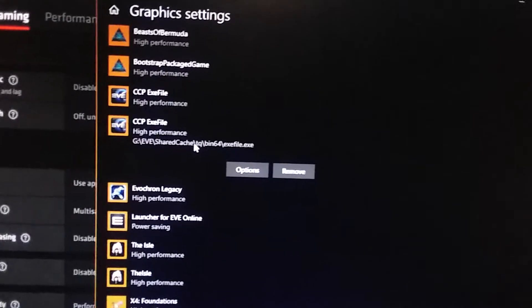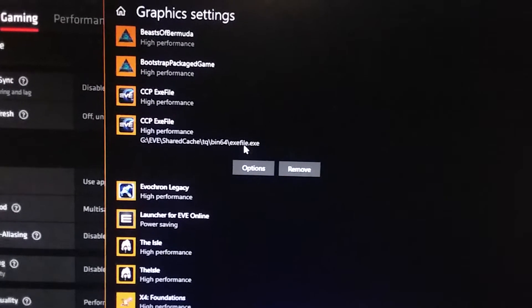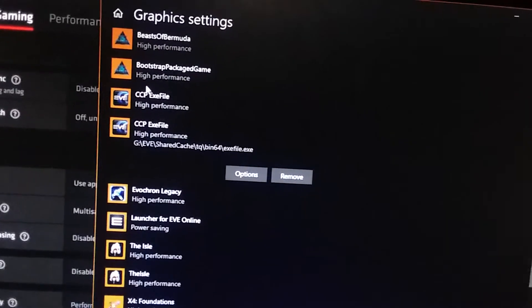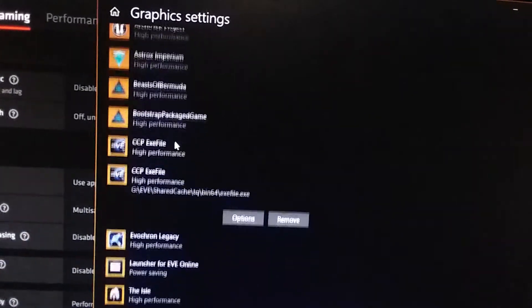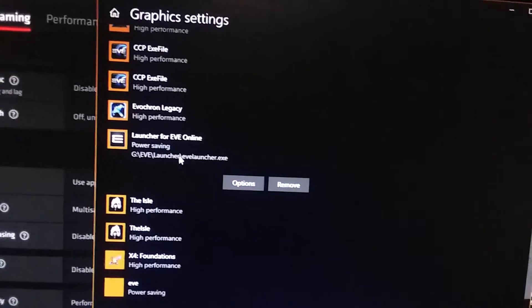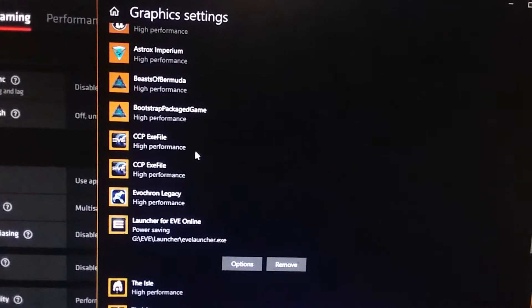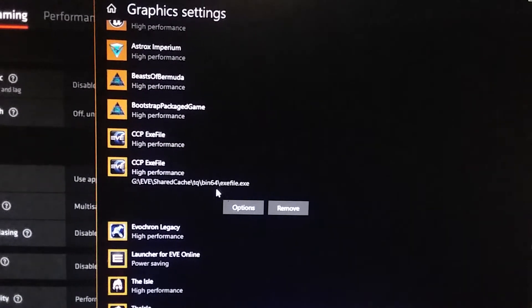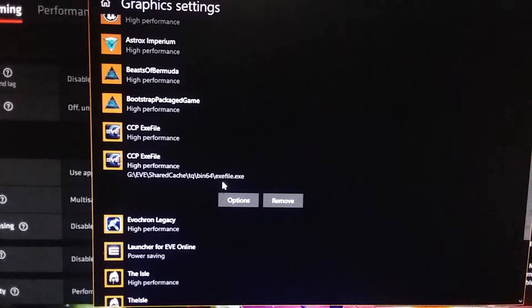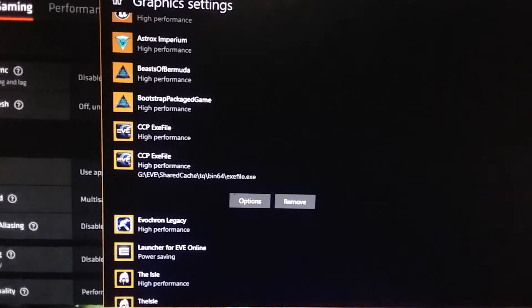Now it will be kind of annoying because you do have to go to the specific application driver area for the executable you are booting the game from. Say if you're using a launcher, it's not going to do that for the launcher — I already tried it. It didn't boot up to using the 64-bit version or anything like that. So I had to go to the actual directory that the launcher boots to, to get the game to process that I want this GPU to run on this program.